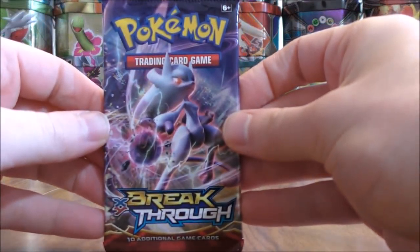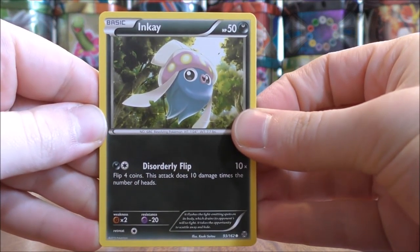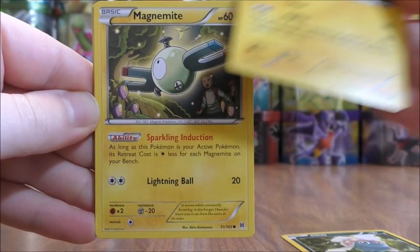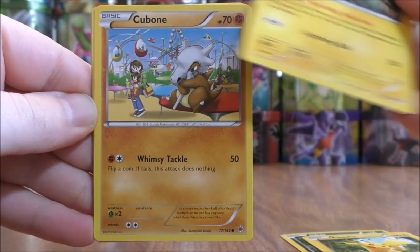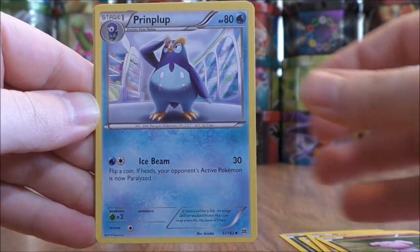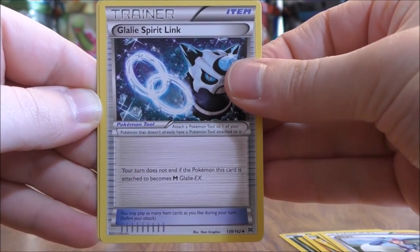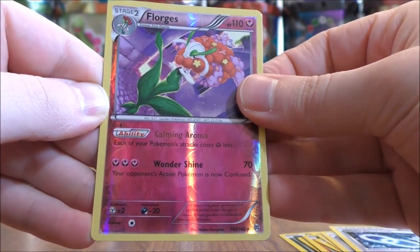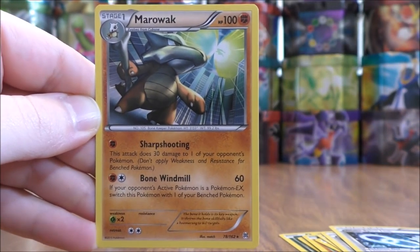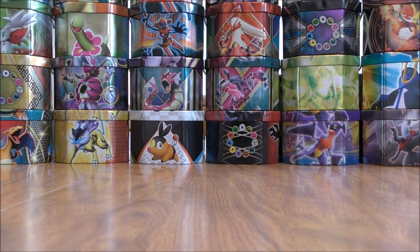Another Mega Mewtwo pack. Inkay to start it, then Pikachu — a lot of people are fans of Pikachu of course — Magnemite, Cubone, Snubble, Prinplup, Skyla — pretty good supporter card there — Glalie Spirit Link, and a Reverse Holo of a Floridus, which is a rare. That's the second rare Reverse Holo pull so far. The final card is another Marowak — I believe that's the second Marowak I've pulled this opening.